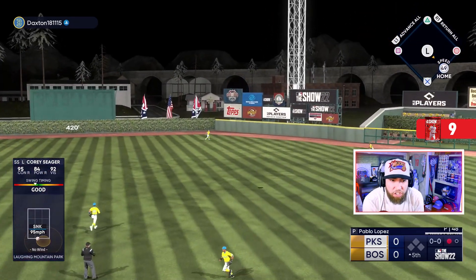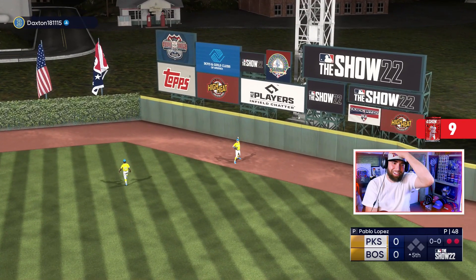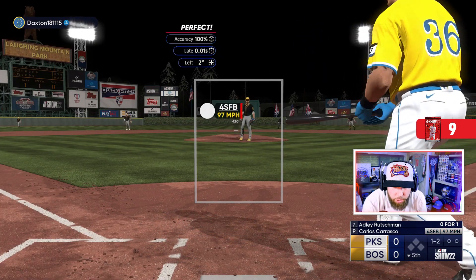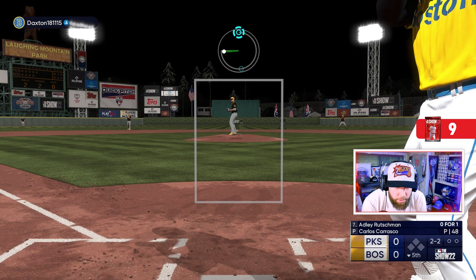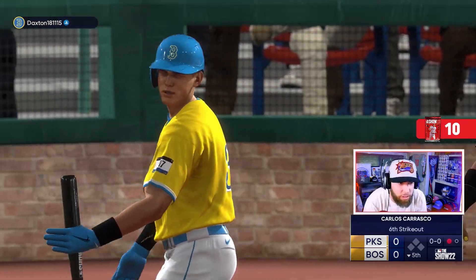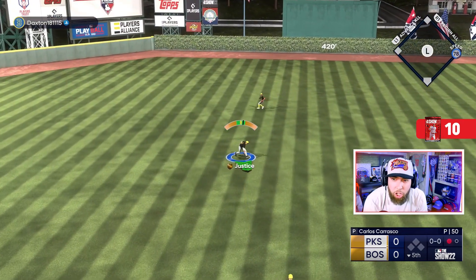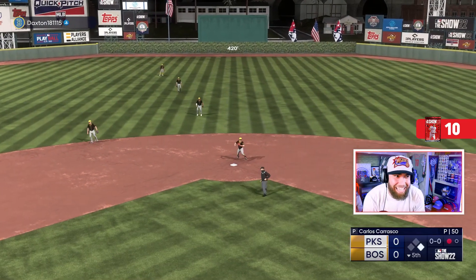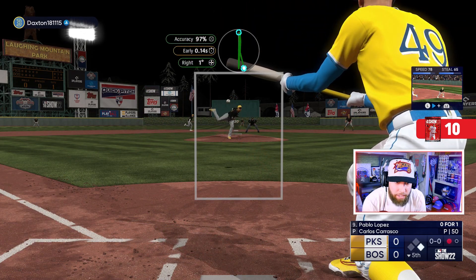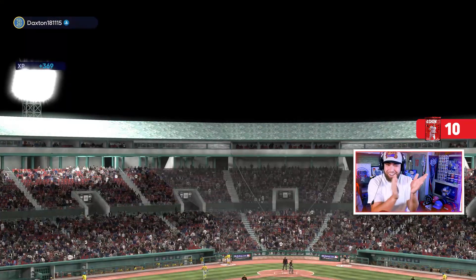Seager crushes one out to right-center — caught at the wall. I think that was actually going to get out. Got one-one and then two-on that fastball to Adley Rutschman. I've been throwing the slider belt-high, let's go back-foot. Bellinger doubled against the shift last time up — this time I'll take the shift off and play him straight up. Ground ball, catch it — double play. He tried to hit and run.